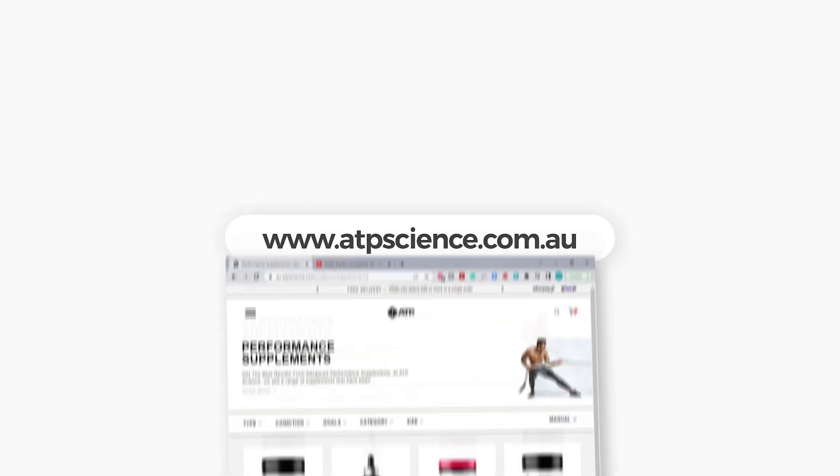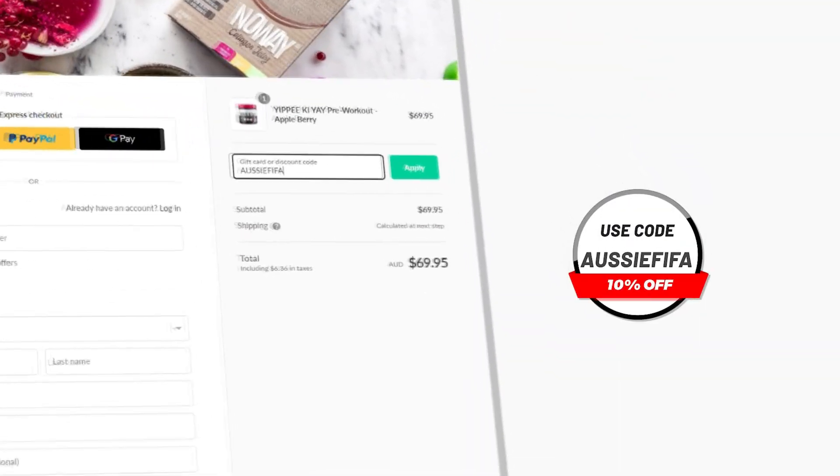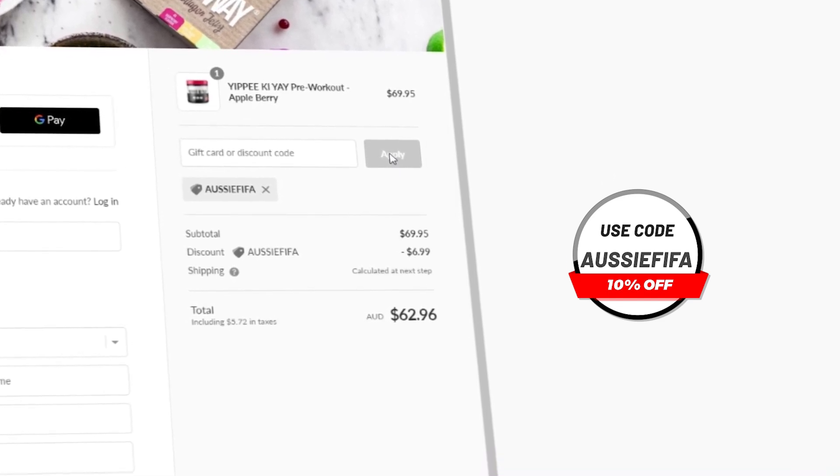Check out Instagram, TikTok, and Twitter — we do memes, post gym progress, no-money-spent progress, and giveaways. If you enjoyed the video, I'd appreciate it if you hit the subscribe button. If you want any pre-gaming fuel or supplements, head over to atpscience.com — the first link in the description — and use code AussieFIFA at checkout for a discount. It's the cheapest way to get supplements and it helps me out a ton.